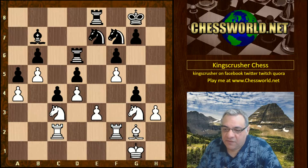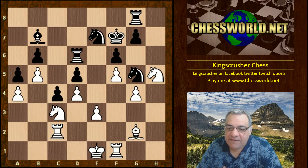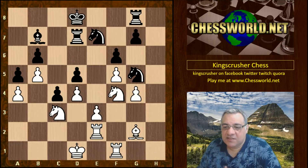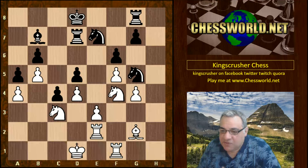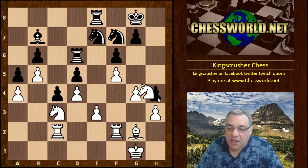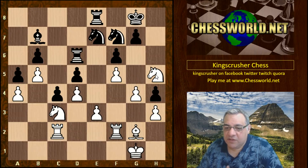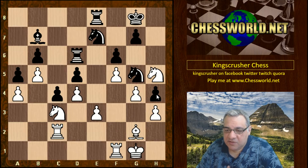Looking at hxg4 here, I think the evaluation won't change that dramatically — there'd be some shuffling around and it might become a draw, like many games in the match. But instead we see h4, which is a potentially losing liability, possibly prompted by the one-minute-per-move constraint. Knight h5 — the knight can reroute from h5 to f4 to g2, and we'll see that soon.